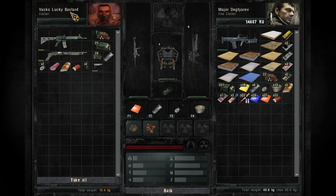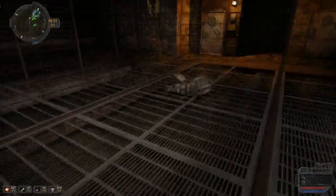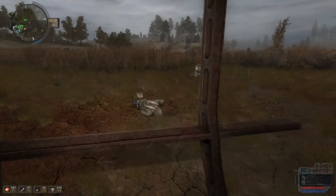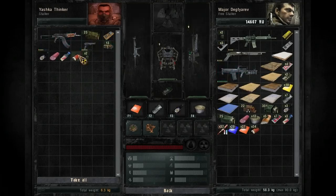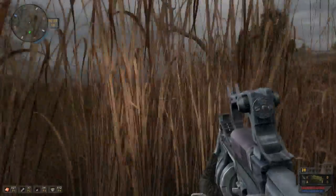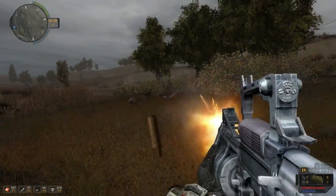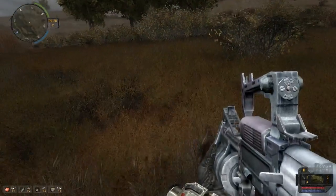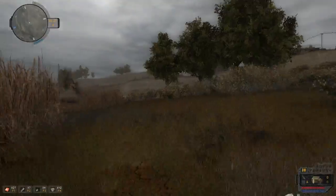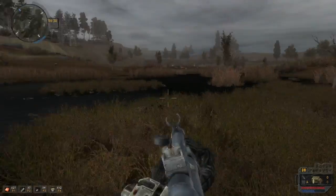If you want to keep going with it, it basically winds up with you chasing him into Yanov Station. He says he doesn't know what you're talking about. You leave the station, come back, and he's taking all of your stuff from your personal box. I don't want to have to go through all the work to get that back, so I'm not going to bother. With a few upgrades, the Thunder could actually be an extremely good weapon if you like full auto fire.